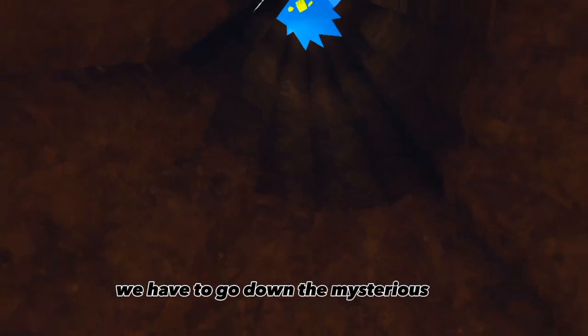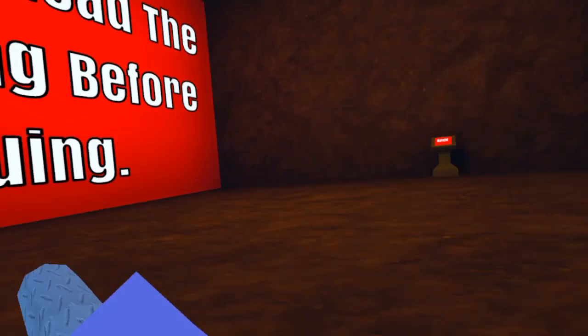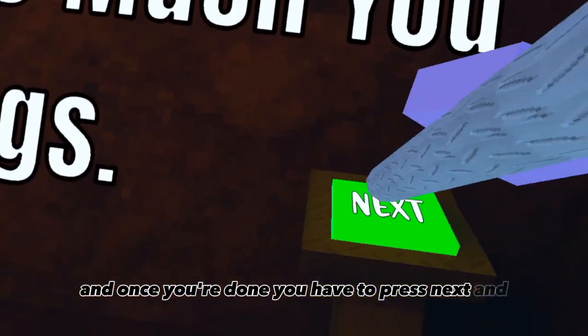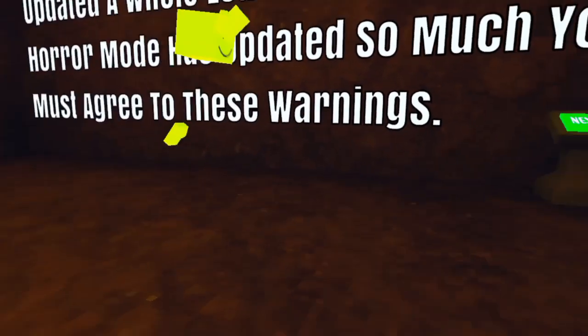We have to go down the mysterious hole. Whee! Now don't run into it, just click this — just click it. It'll teleport you. Now you've got to read this warning and then once you're done you have to press next and press confirm. Once you write that, you press next for the next page. Once you read that, you can do it.